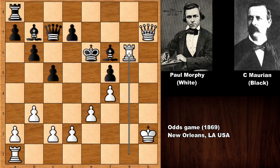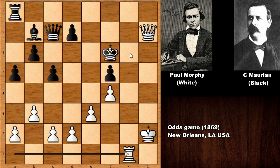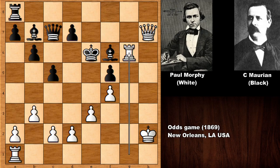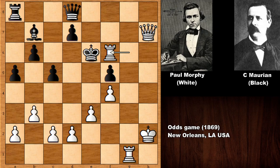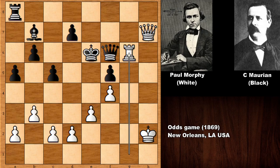Then rook takes on g6. Did you see the threat? Marion played queen to d8 defending — the bishop is pinned. In this position, to show the threat: capturing the bishop with the rook, after king takes on f6, rook to g1, and how to defend? Rook to g6, checkmate. So there is no sensible defense and black is losing. So rook takes on g6, queen to d8 defending. We have king to d6, because if some random move then rook takes on f6 — if king takes on f6, rook to g6 is checkmate. And after rook takes on f6, if queen takes on f6, then rook to g6 is pinning and winning. Black is losing.